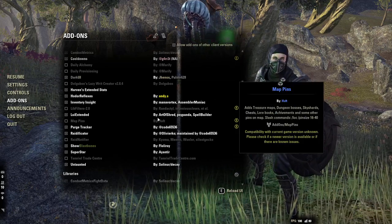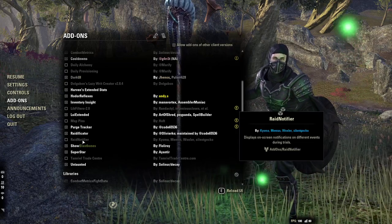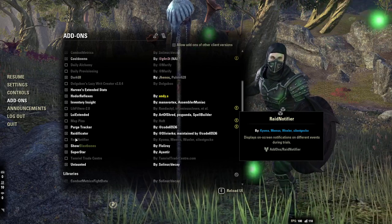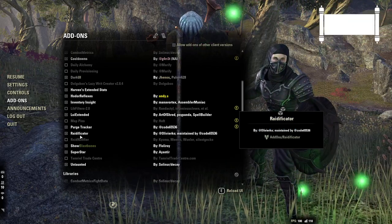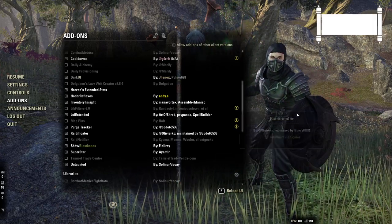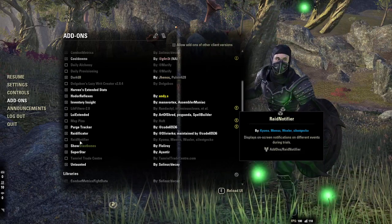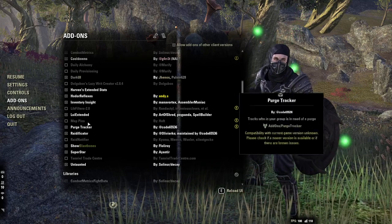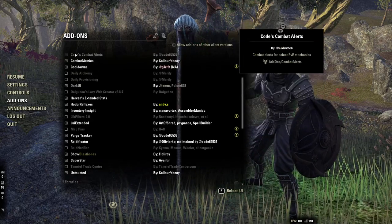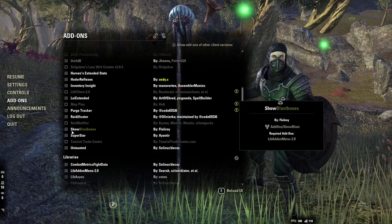Rain Notifier — the only reason I have this is for Maw of Lorkhaj. If I come into a progression group that's new to Maw, I'll turn this on only for the paths on the first boss. Other than that I have it always turned off — there's really no reason to have Rain Notifier when you have Code's Combat Alert, which Code did a fantastic job on.